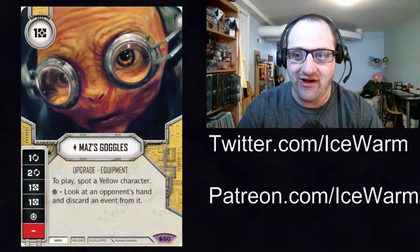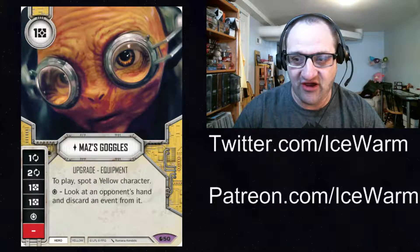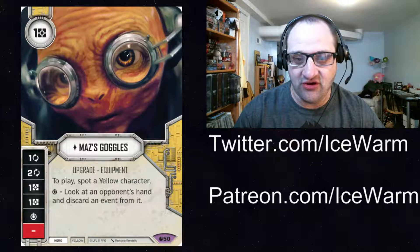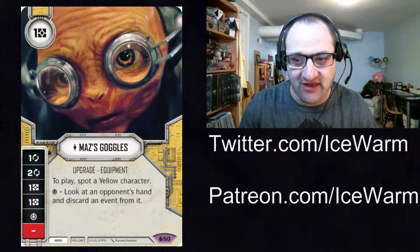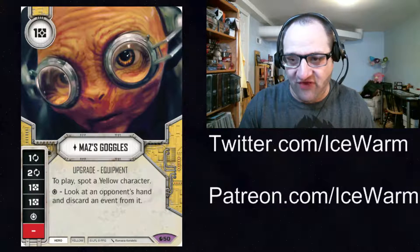This is going to fit really well in mill decks. It's cheap — only one resource — and it has two really good focus sides: one focus and two focus. So you can focus into your other mill or special. If you're running this in a Padme deck, you can focus into her special. If you're running it with Cunning, you could potentially get a triple special resolution going on. You could resolve the special on Maz's Goggles, look at their hand, and discard an event. I like that it's just an event with no cost restriction associated with it.